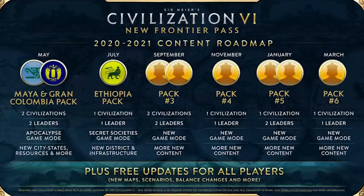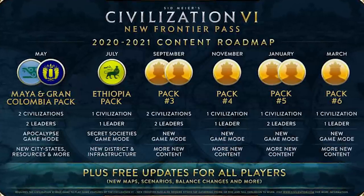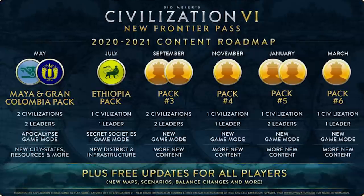This video was sponsored by 2K Firaxis. The Civilization VI New Frontier Pass is now available for $39.99. It's comprised of six DLCs, purchasable individually, or you can buy it all with just this pass. The first DLC was the Mayan and Grand Columbia Pack, as well as the new Apocalypse Game Mode, new City States, Natural Wonders, and Resources. If you purchase the New Frontier Pass, you'll get a Persona Pack — a new take on Teddy Roosevelt and Catherine de Medici — coming with the second DLC in July. Firaxis is also releasing free updates between each DLC, including new maps, scenarios, balances, and more.